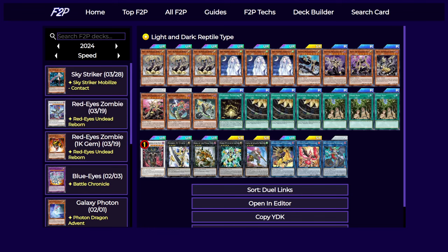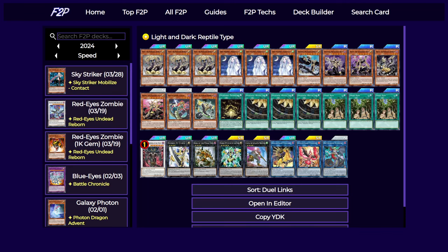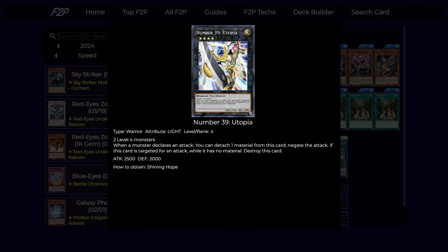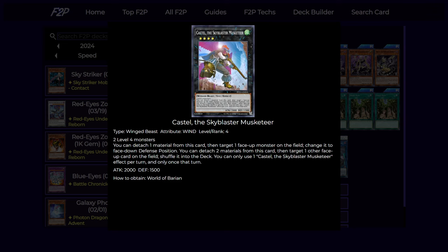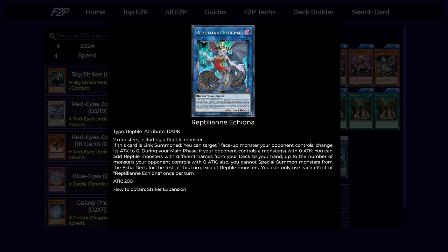For the extra deck we're just playing better stuff in general. We're still playing Draco Berserker because it's still probably the best level 8 synchro we can make, but we're also playing King of the Feral Imps, which basically searches follow-up or extension depending on what else you have. We have the Utopia package into Utopia the Lightning for OTKs, Castel to remove stuff, and also the Nightmare Lynx and of course the reptilian monster as well.